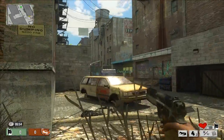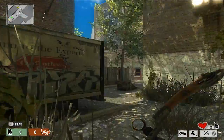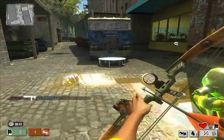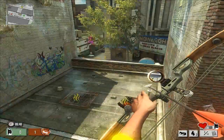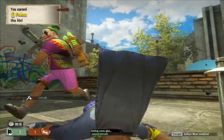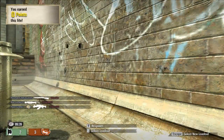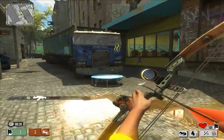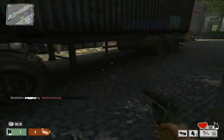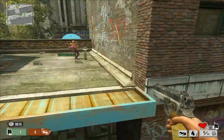This is the bow and arrow class. We have a bow and arrow and a pistol. Whatever God wants — let's go! I'm very used to playing on the Joker's team.